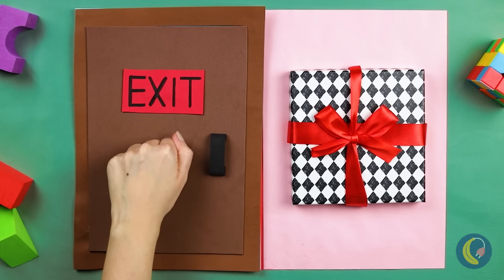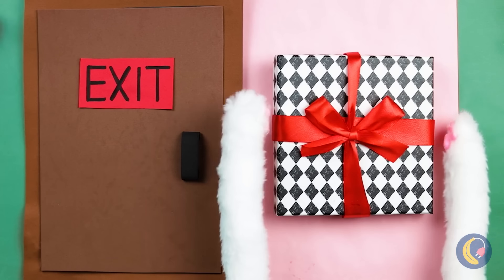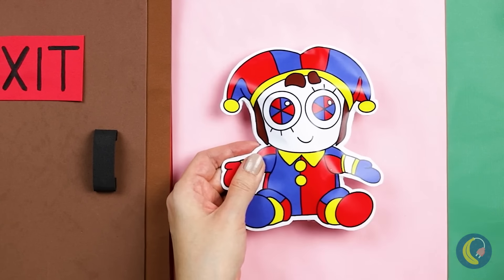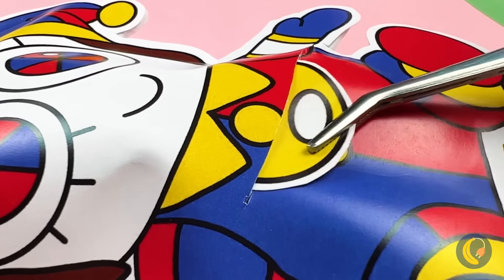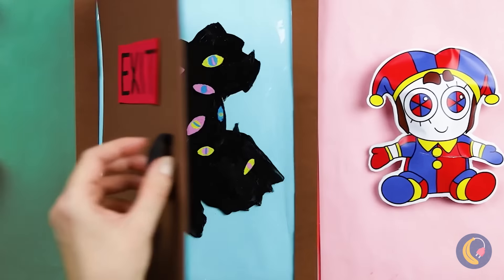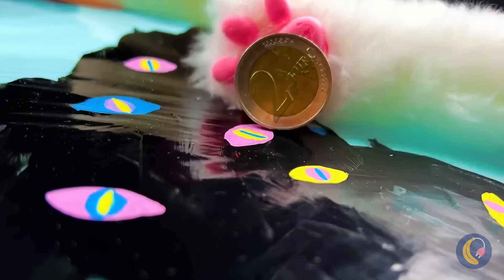Look, there's a door — it's locked. And a gift. Pomni! She's got something for you. It's a key — now we can open the door. Guess there was a reason it was locked: but this kitty's got cat scratch fever.